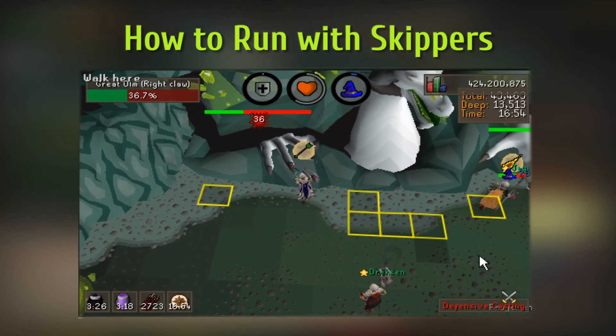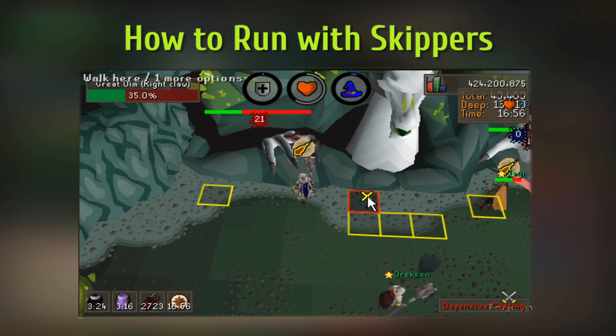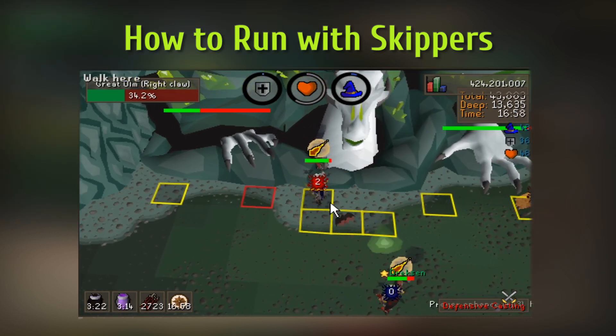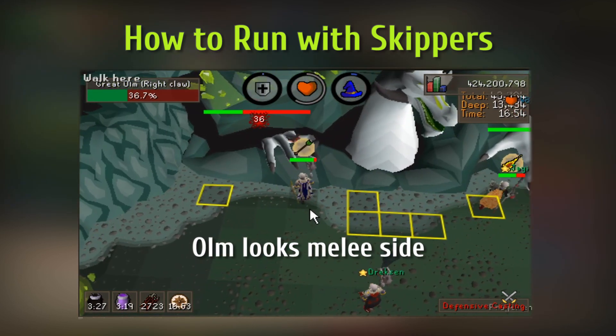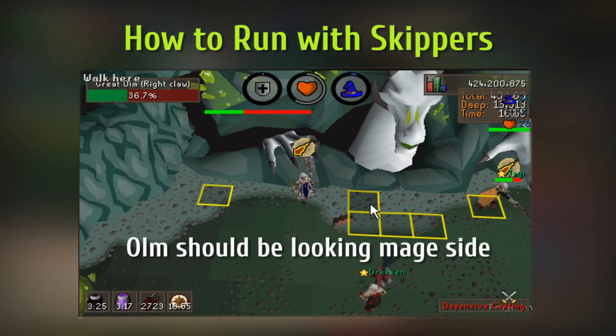Your skipper might mess up and misclick or whatever, so Ohm will look to the middle instead. If you would like to keep it set for the same skipper, then all you have to do is tank it and go back to the other side.